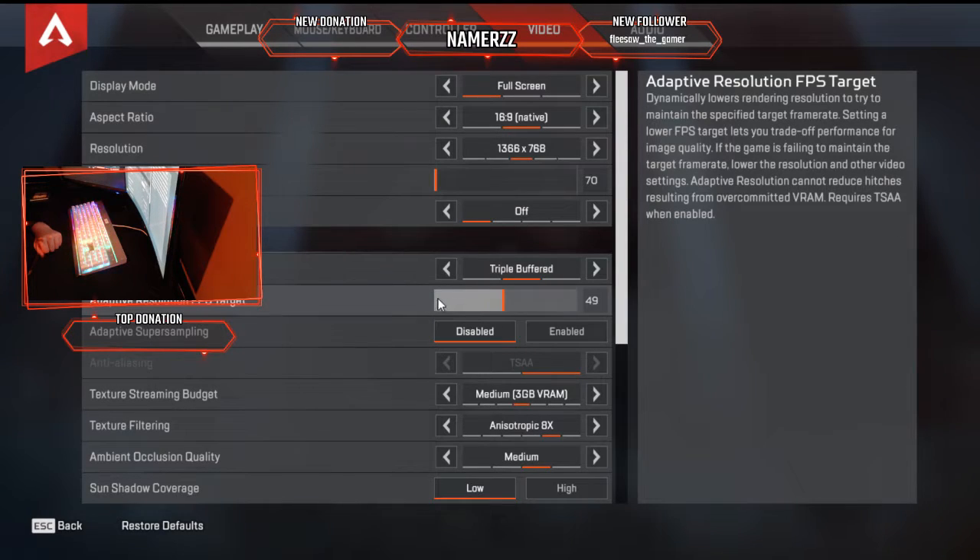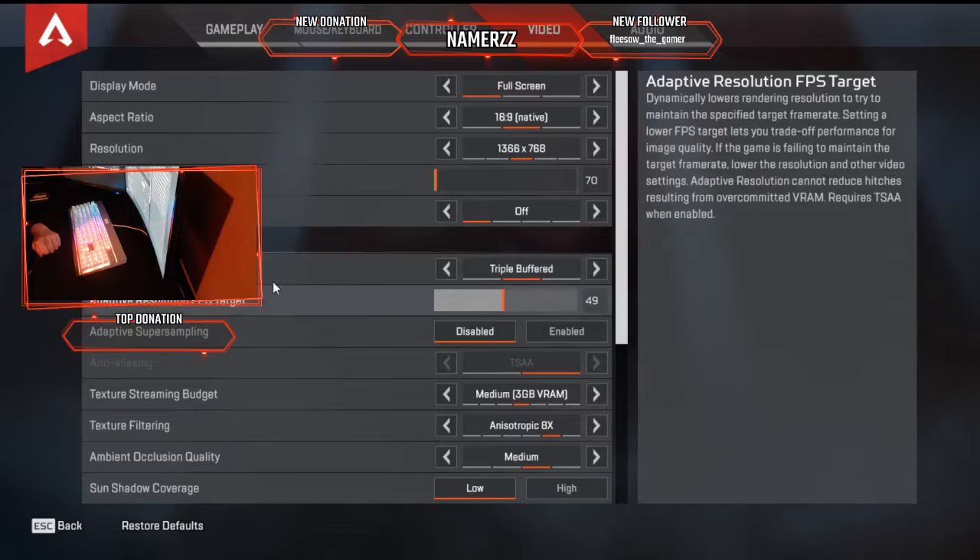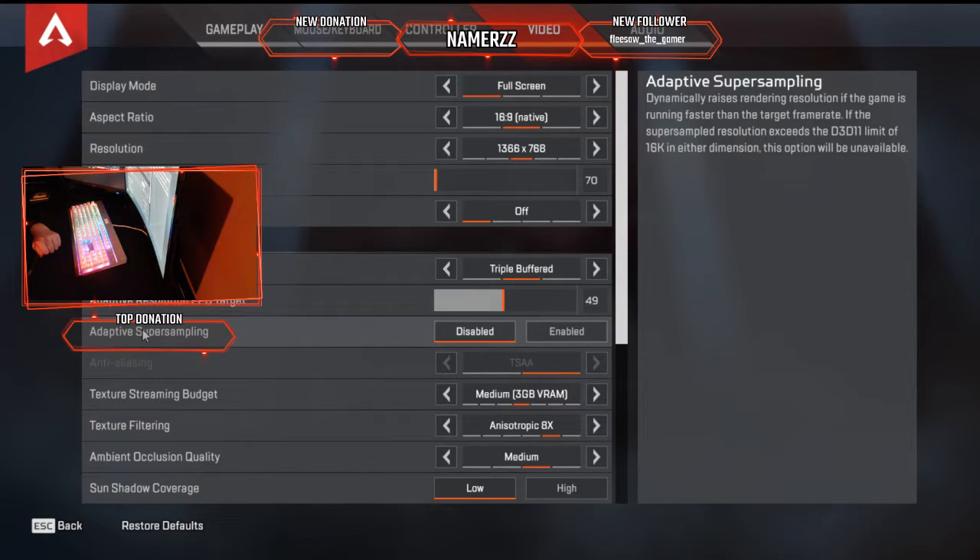Your game will look amazing if it's all the way down, so I keep mine halfway because my computer is decent. You can experiment — maybe try halfway — and you can also change this in-game. Just don't touch the setting right below it, that's more for higher-end PCs.